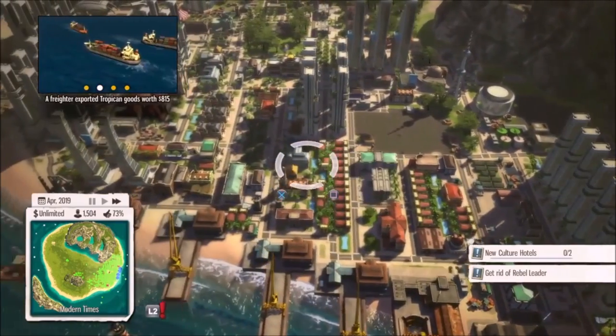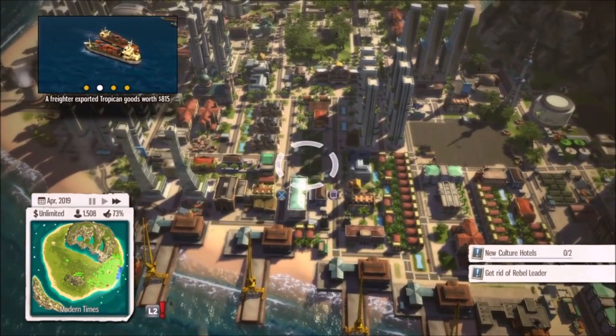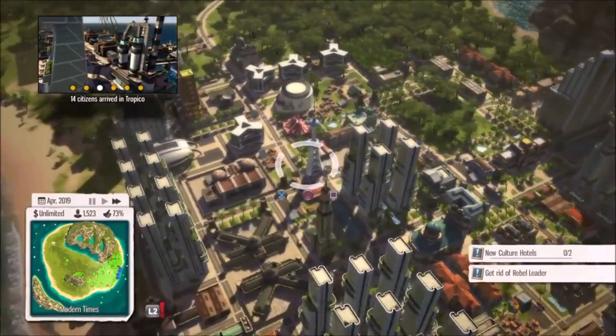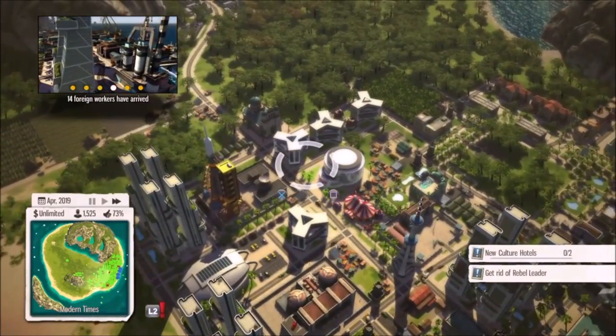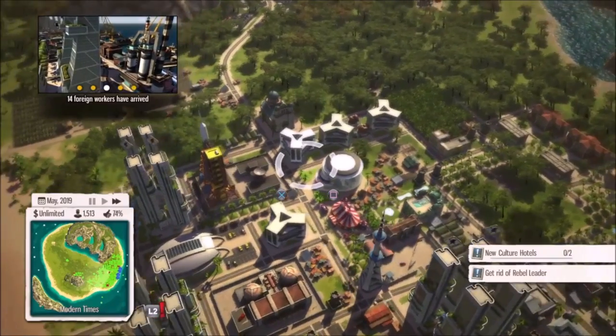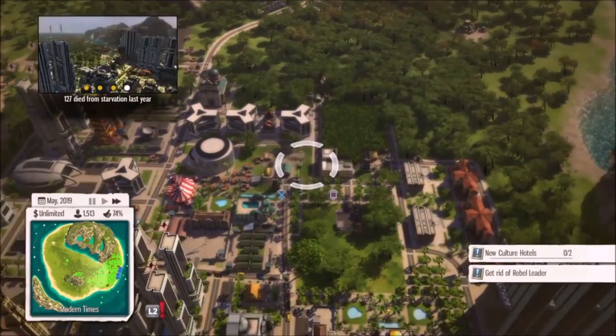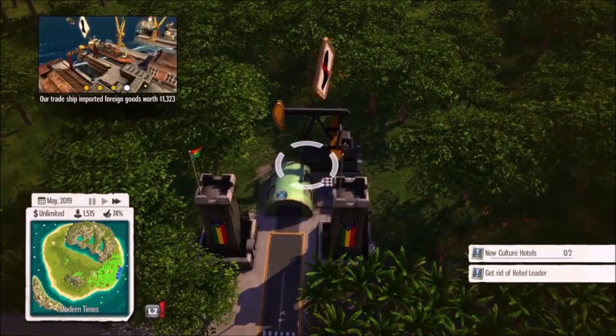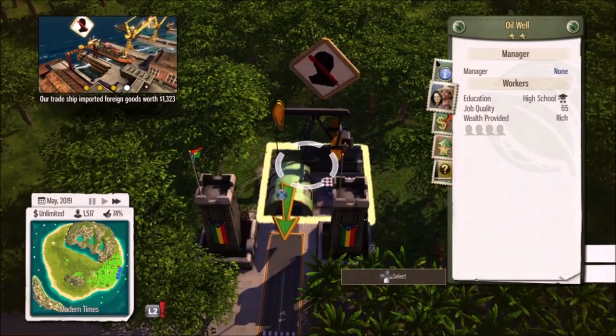Now you can see almost immediately when I turned the setting back on, all those jobs were filled. That means eventually my population will come right back up because those employees are making money and it goes back into the economy — people start moving in, and it didn't take long before I was up 300 people.